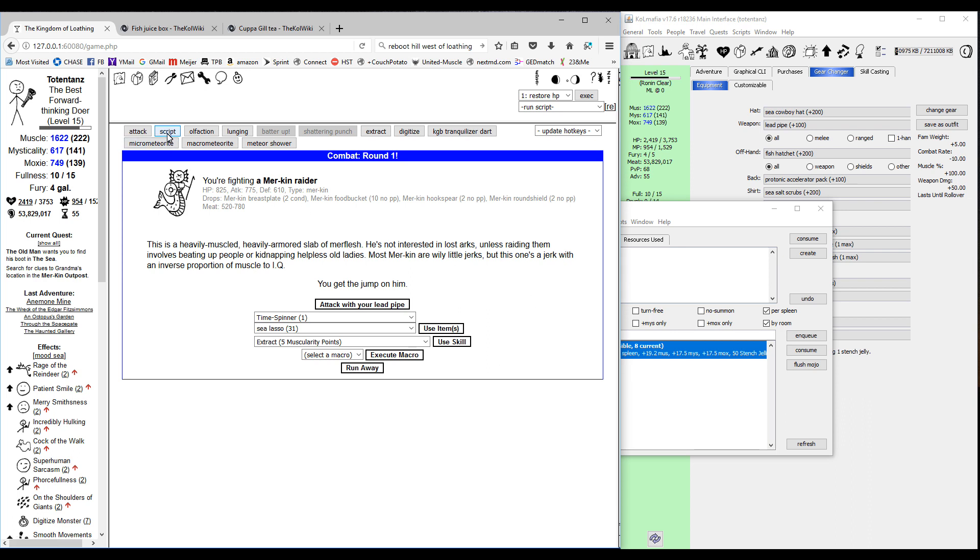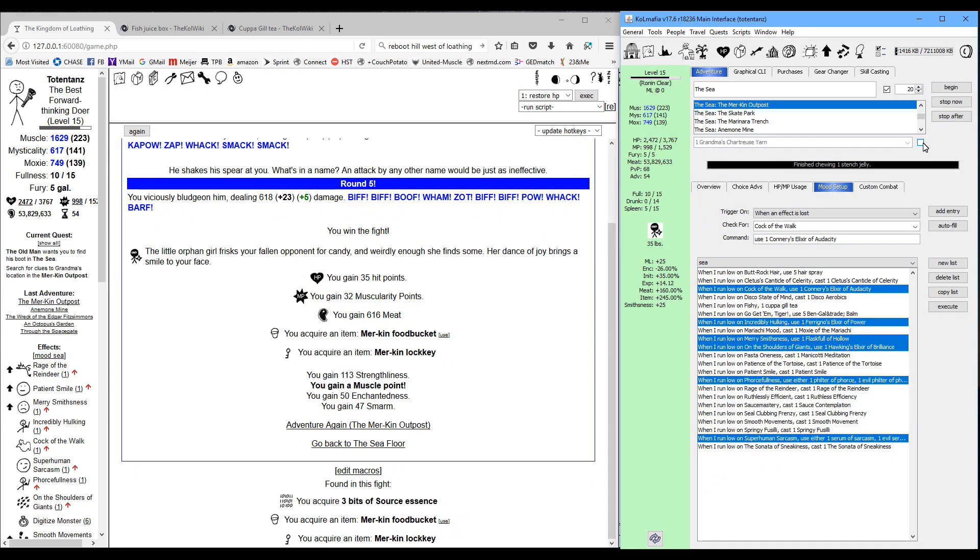What we're looking for at the outpost is a few things. We don't actually care about saving grandma — that doesn't have anything to do with fighting Yogurt — so all we really care about is getting the American lock key. That's not going to be a non-combat yet; we have to fight some of the creatures here first. You can set your goal as American lock key in Mafia and run adventures. As luck would have it, we got it immediately on the first combat, which is pretty handy.